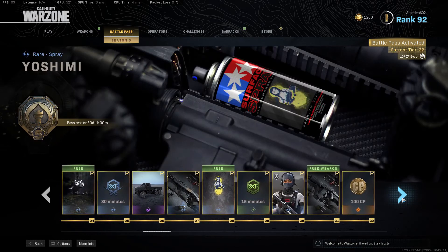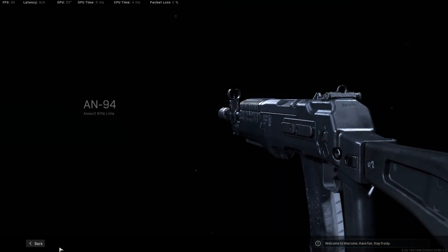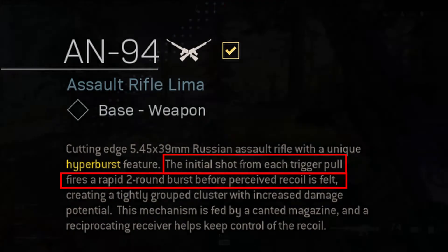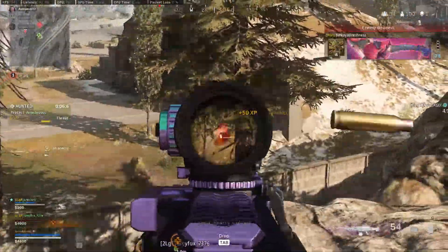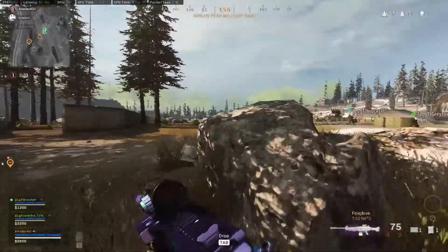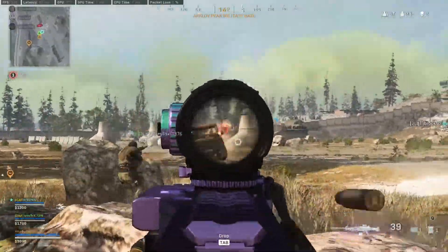On the other hand, we have the AN-94 assault rifle, which is a throwback to Black Ops 2 — and I believe it was also in Black Ops 3 and maybe even Black Ops 4. The distinguishing feature is that the first couple of rounds after you pull the trigger — not each magazine, but each time you pull the trigger — fire just a little bit faster than the rest of the magazine. Personally, I think the AN-94 will end up being a mid-tier assault rifle. It's definitely not enough to outgun the M4, the Grau, or the FAL for the top spot. But there is a weapon balancing patch coming soon, so we'll just have to wait and see how that plays out.